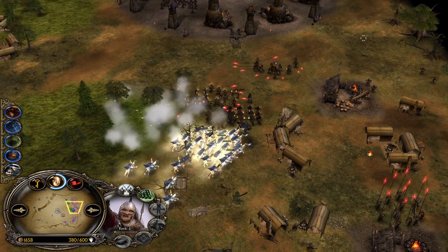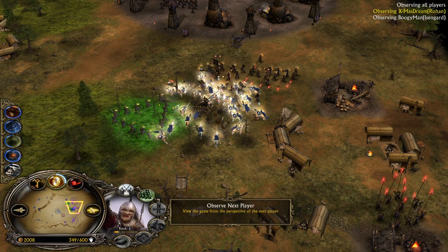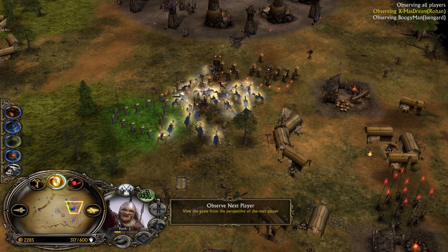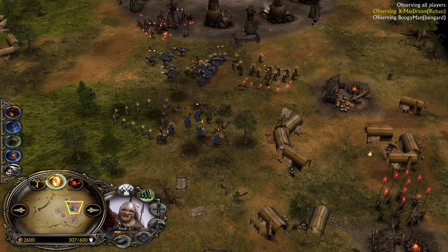Glorious Charge has been used on these units, they're going for a trample. Now it's going to be much easier for the Isengard player because there is no longer a second Elven Wood on the field. In a big fight, he can't cover the Tainted Land after using the first Elven Wood.